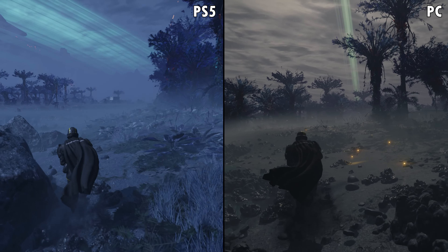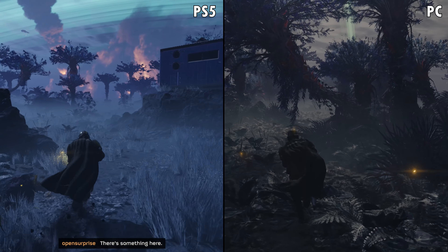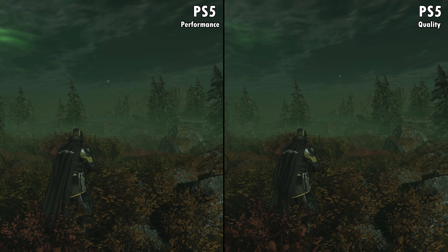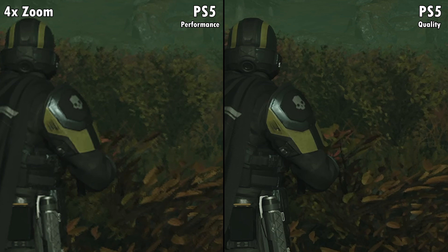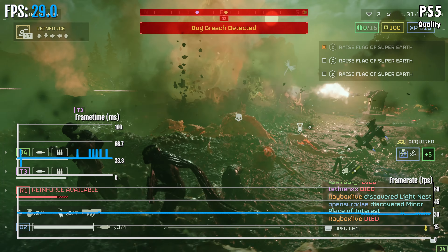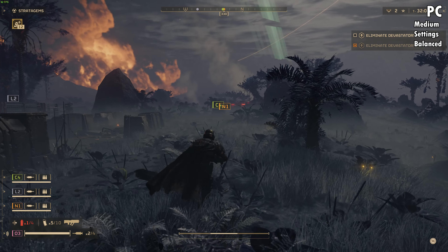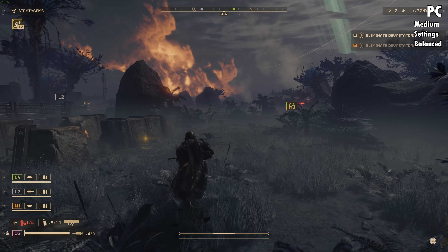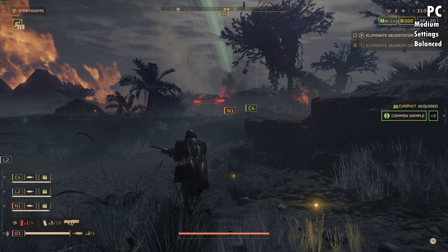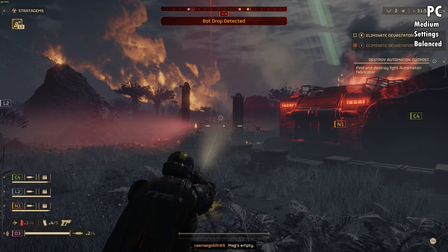Things can get kind of blurry on PS5, especially if you play on a large 4K TV, though on a monitor you'll likely not notice as much. There is quality mode on PS5 which can improve resolution and graphics fidelity, but that mode is 30 fps — I'm done recommending or playing games like Helldivers at 30 fps. That quality mode option shouldn't even be in games anymore. When I matched visuals between PC and PS5 — setting PC graphics to medium and resolution scaling to balanced — the PC delivered around 90 fps, and still looks slightly better than PS5.